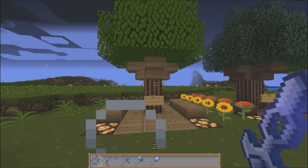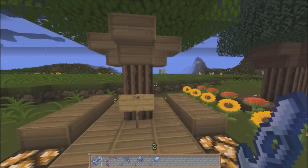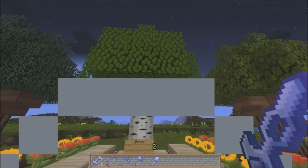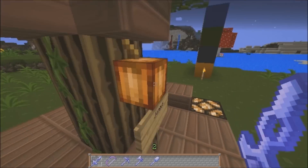Over here is the oak tree, with redstone lamps in the corners, and it looks like sunflowers and roses. So there's the oak tree — wood looks very nice. The pine or spruce tree, the birch tree right here. And finally the jungle tree, with a cocoa bean and a vine on the side.